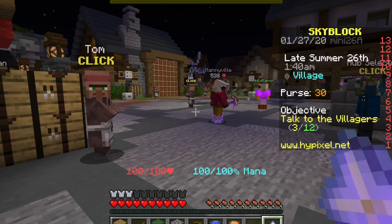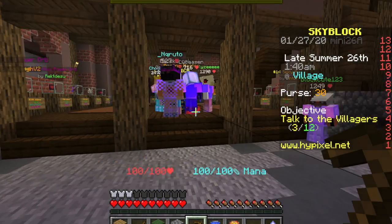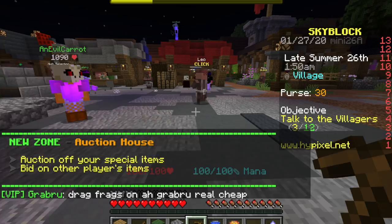We can craft the promising axe — actually, we can buy it too. I'm gonna buy it. This is the auction house where you can spend money and sell stuff for a lot of money.